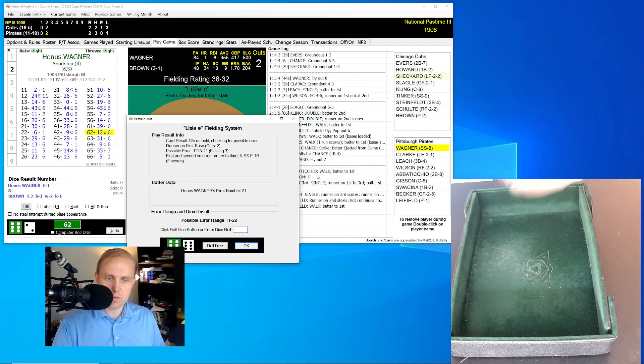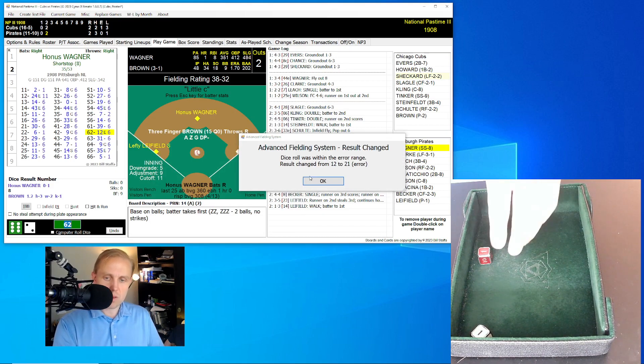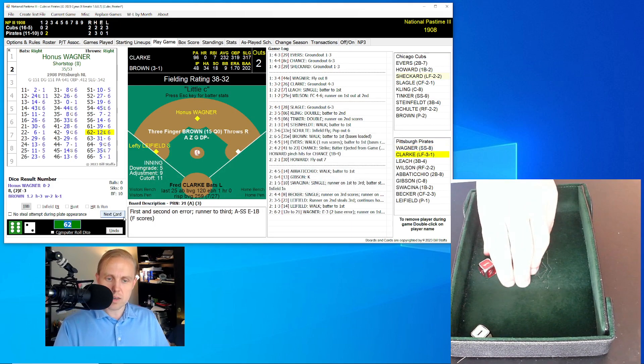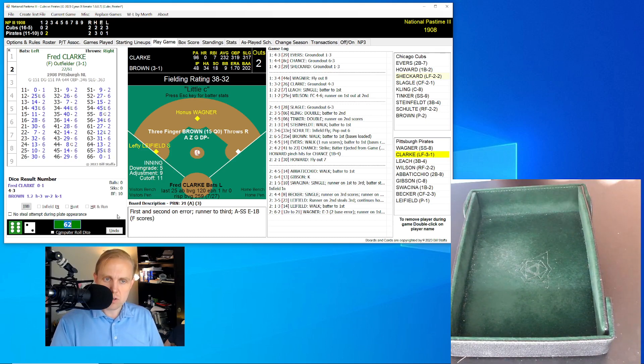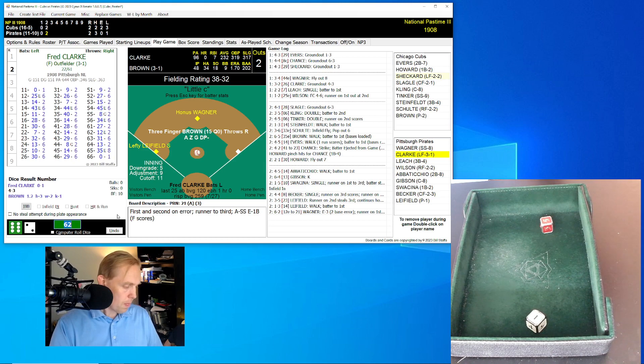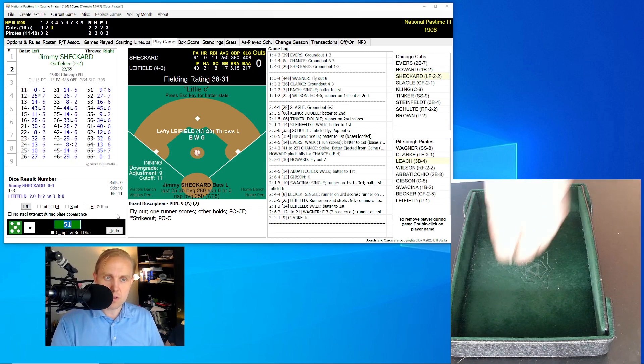Wagner rolls a 12 for a 62 — little E rolls an 11 within range, changes this to a 21. Tinker throws to first baseman Howard, who lets it get by him — error on the first baseman. Runners are now on second and third. Here's Fred Clark, bottom of the second, 2-2 game. Clark rolls a 51 for a 9 — strikeout. We go to the top of the third.